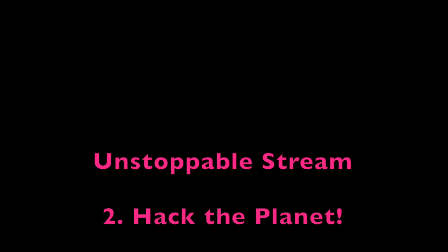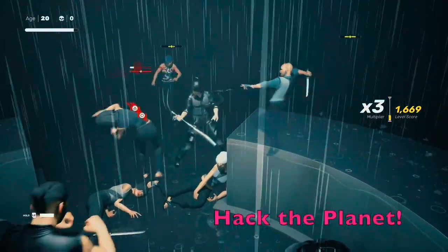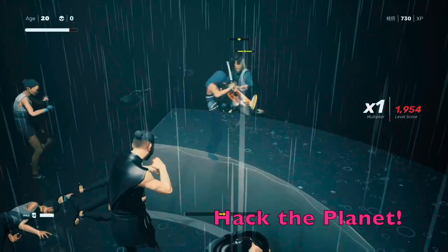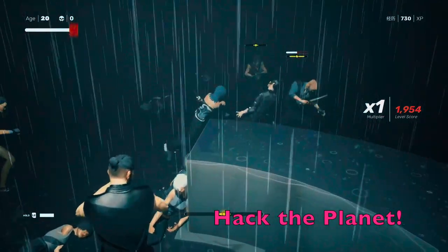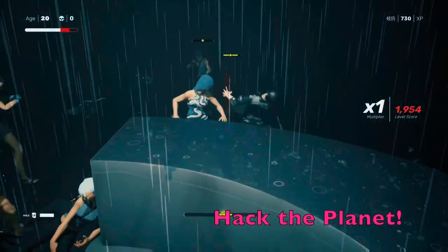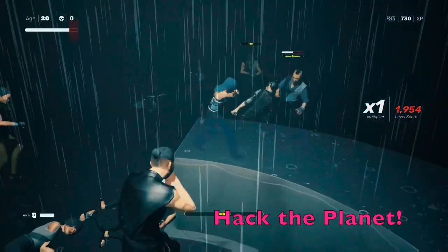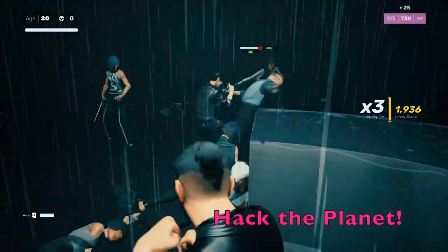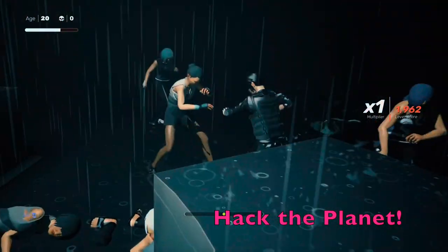Tip number two is Hack the Planet — this is about understanding some of the fighters' AI so that we can predict behavior and therefore be ready. Essentially, anytime in Sifu where you're up against a relatively big group like you are in this goal, when you're focused on one guy, someone is going to be creeping up on you, looking to get in an attack from behind or the side. So it's good to keep fighters in front of you. Hack the Planet is all about knowing you can't focus on one fighter for too long before another comes along — you've got to anticipate that.